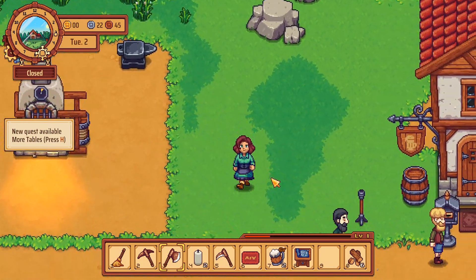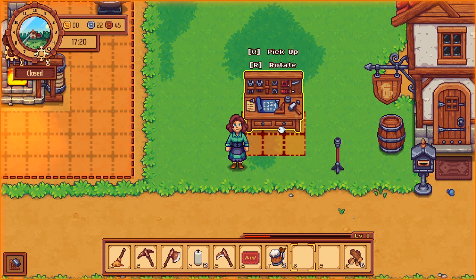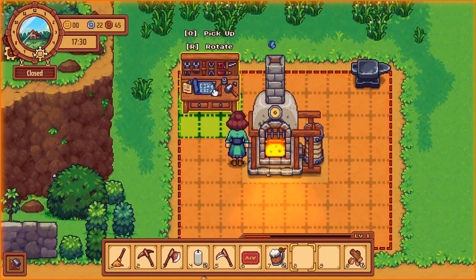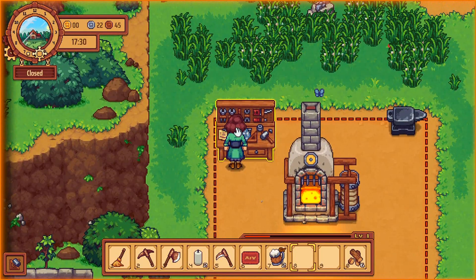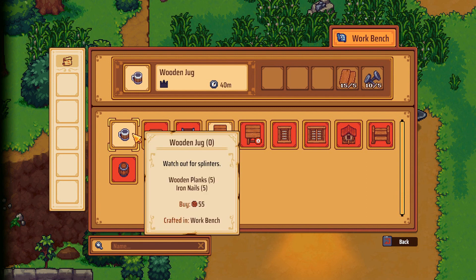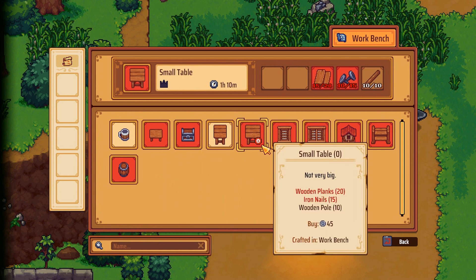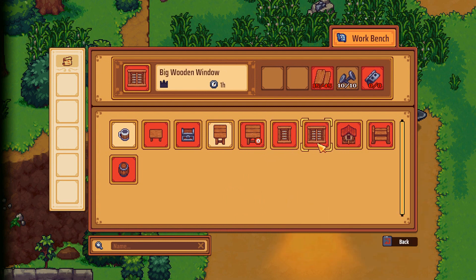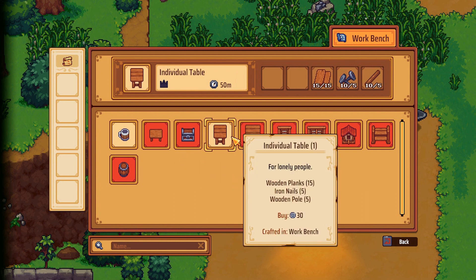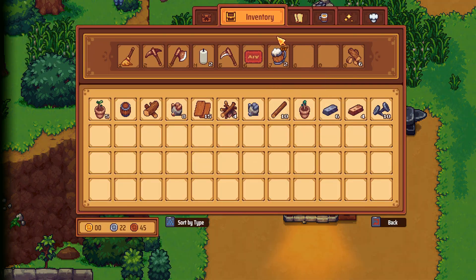Let's go ahead and place this down. It needs to be placed inside this area, so let's go ahead and place it up here. Let's have a look at what we can do: wooden jug, some tables, a chest, small table, small wooden window, bed house, aging shelf, empty kegs. A few different things. Does this mean I need it for a quest?